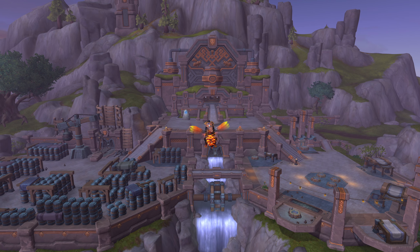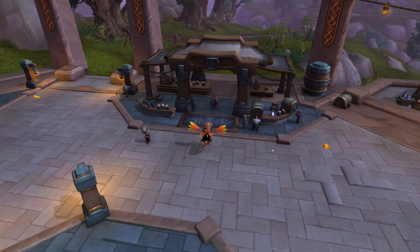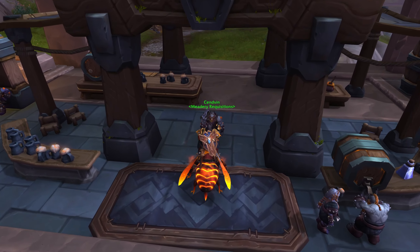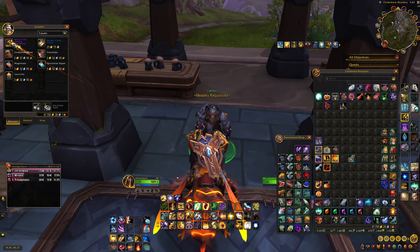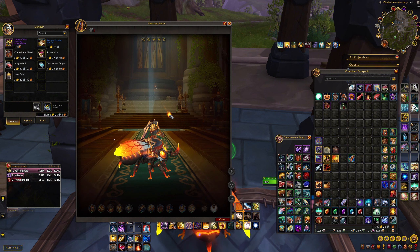Now once you have all 900 Cinder Pollen, the place that you want to go to is this tent over here on the right. We'll talk to Cendvin. You'll see that the first item he has is the meter bee for 900 Cinder Pollen.